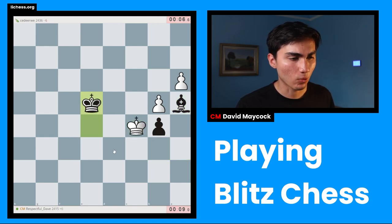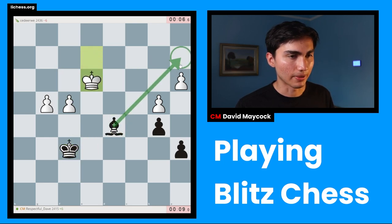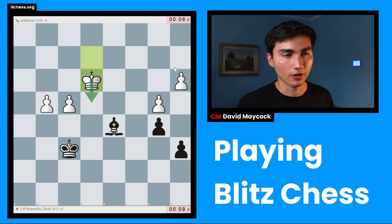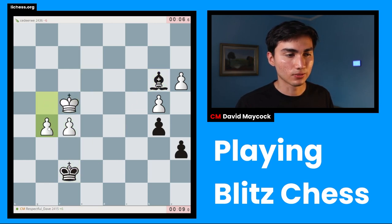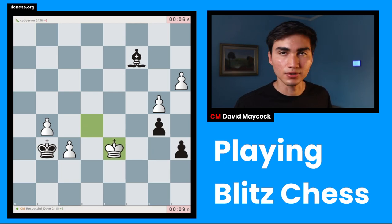Very poor technique by me. I had to find a more precise way of doing this — maybe bishop a2. If f then I play something like king e5, and if king f4 I always have bishop b1 from far away. Once the pawns get to these squares, all of a sudden the king gets very active. Poor conversion by me, but I hope it was an instructive game. I was feeling the heat for most of it, but I think we had a good position out of the opening. Thank you very much for watching — if you have any comments or suggestions, or if you're enjoying the videos, please let me know, and as always, have a nice day.